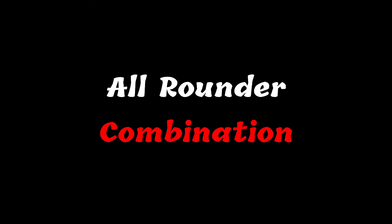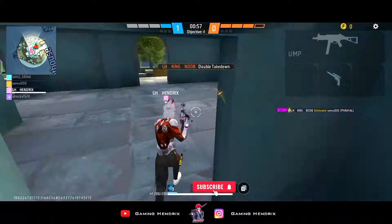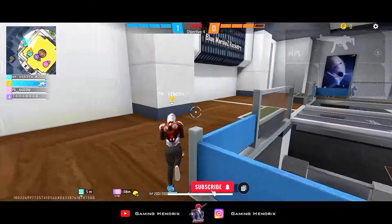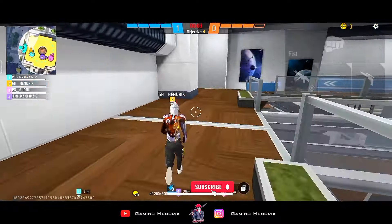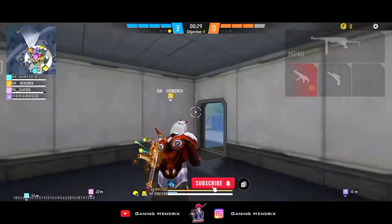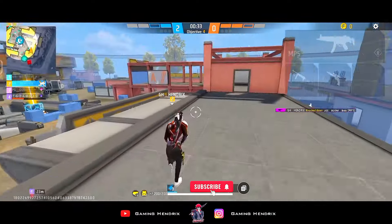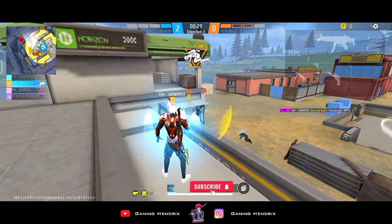Now, what we have for the next combination is an all-rounder combination, meaning if you do both short-range and long-range fights. After the update, you will use the first slot with Wukong. The enemy will deal lower damage to you when you kill them. Then you will get more damage on headshots. For downing the enemy, the headshot matters as much as the body shot matters, so that's why you add Luna's ability to your slot — whether you fight long-range to hit headshots or body shots, your enemy will easily be downed.